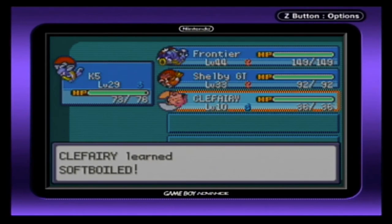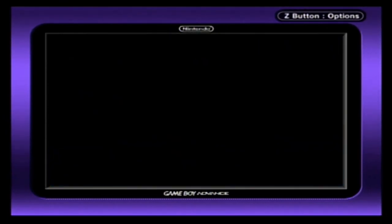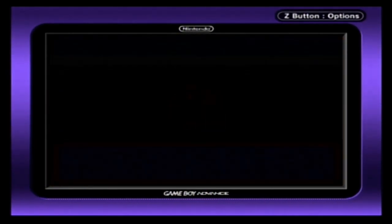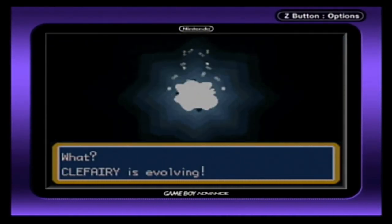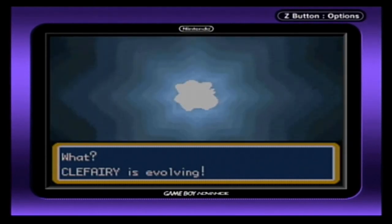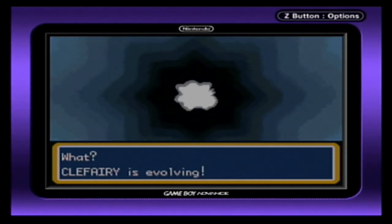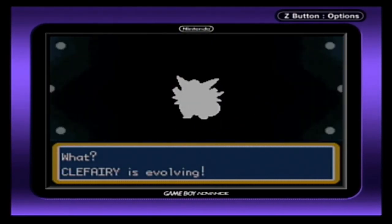And now you have a legitimate Soft-Boiled Clefairy that you'll be able to take with you wherever you want. I already have a Soft-Boiled Clefairy in Pokémon Home, but I want a Soft-Boiled Clefable, so I'm going to go ahead and evolve my Clefairy so we can get Clefable transferred all the way up to the newer Pokémon games.